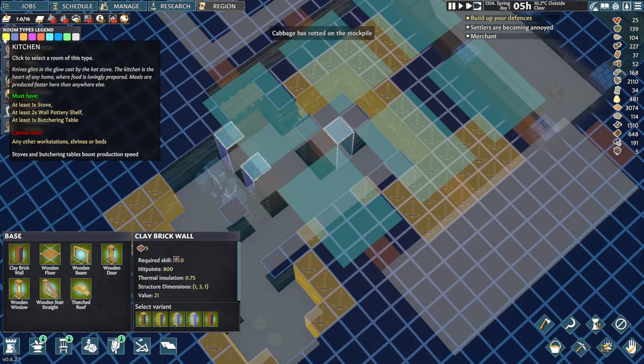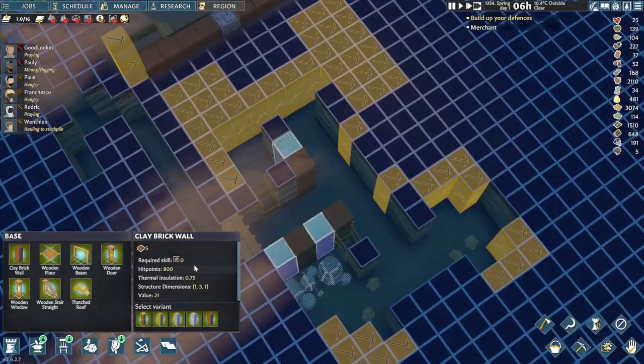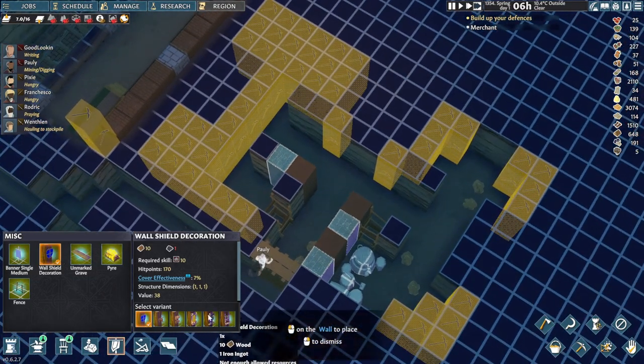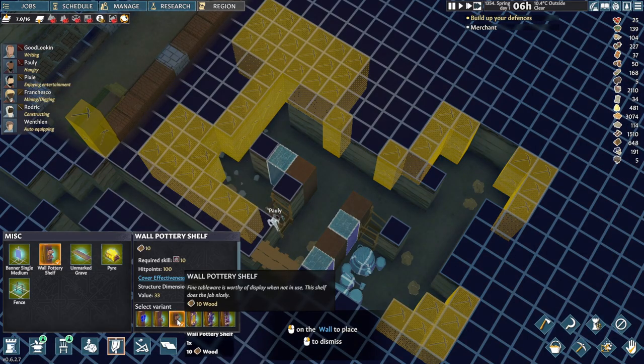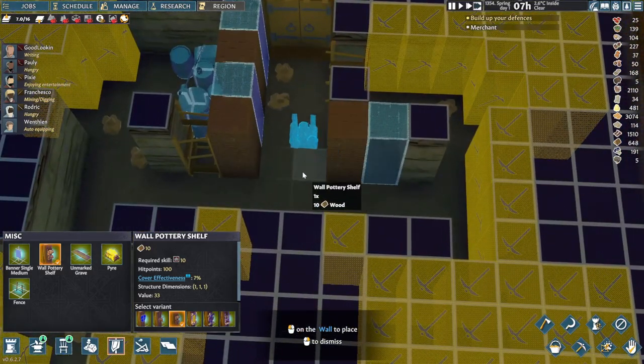If we check, what do we need in this room to turn it into a kitchen? We need two wall pottery shelves. And the spring has arrived, so it's gonna be a little bit easier now. At least no one's gonna get too sick from the cold.